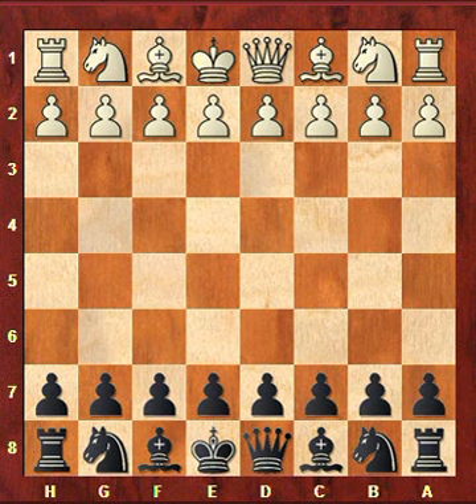It's not an easy defense to play because in many variations you get a lack of space with black and you need to find a way to counter. If you don't do that then white simply outbounces and crushes you, so it's really important to try to find a way to get some counterplay with black in this defense.